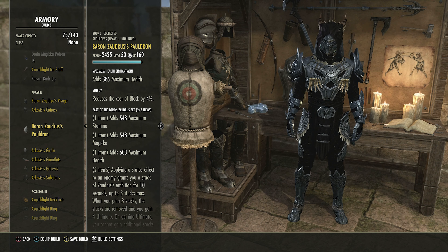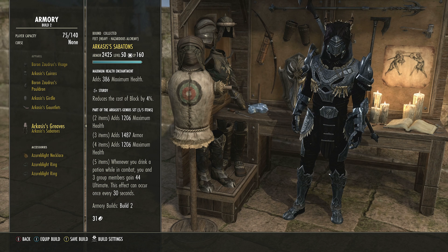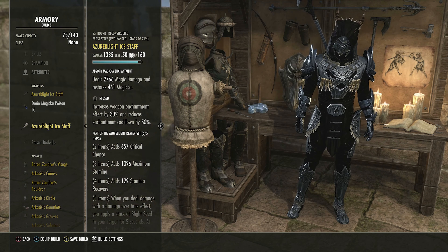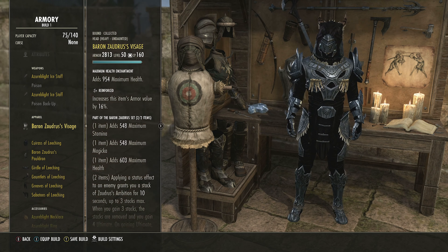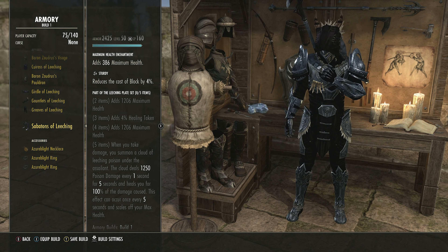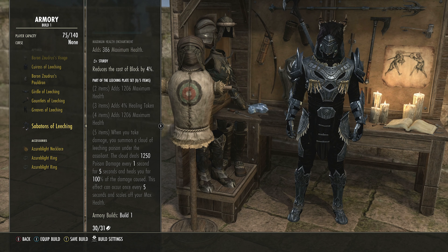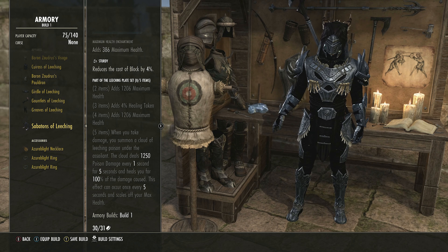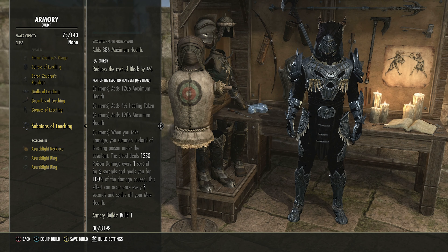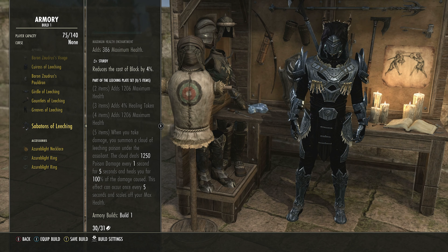That's demonstrated shortly — a side-by-side comparison of with and without this setup is in the description. This is your Ulti Building setup with survivability within your skills. If you want more survival, the other setup uses Leeching armor instead — same weapons, same choices for poisons or glyph on the back bar, same monster set and traits. Leeching heals you once per second for each enemy caught in the poison's area of effect, scaling off damage dealt.